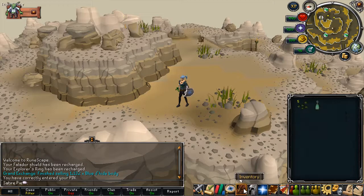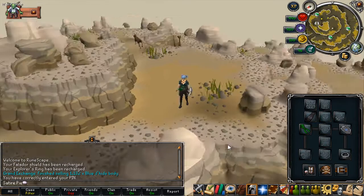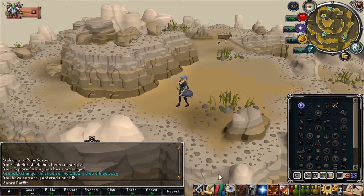You should have all your farming tools in your tool belt. You'll need teleport runes to get to your locations. For Trollheim, unless you have the Livid Farm spell unlocked, it's best to teleport there which costs two fire runes and two law runes.